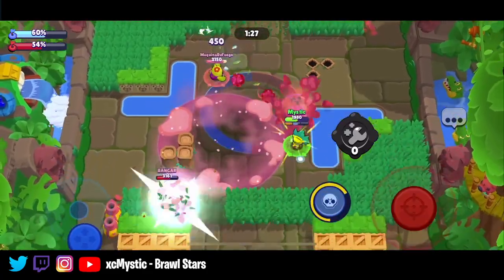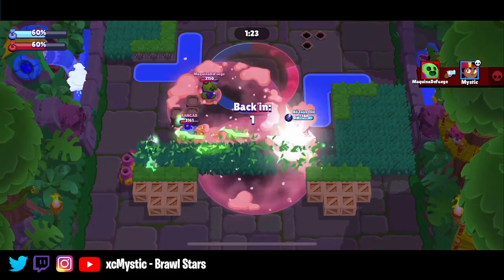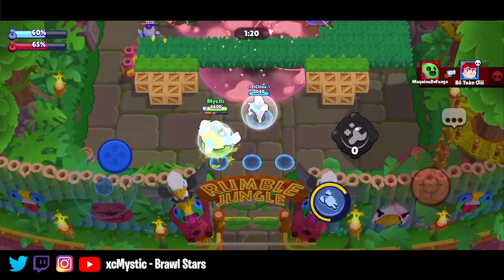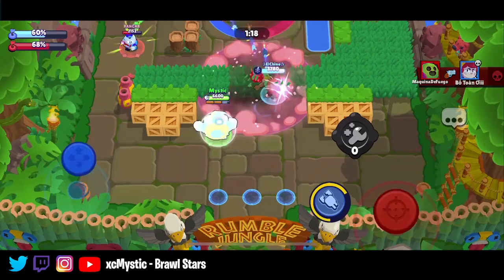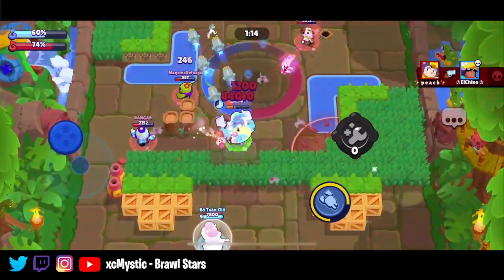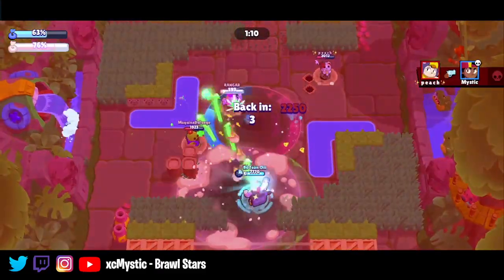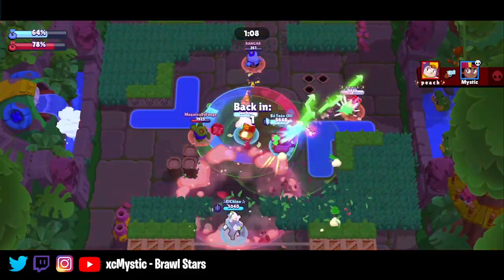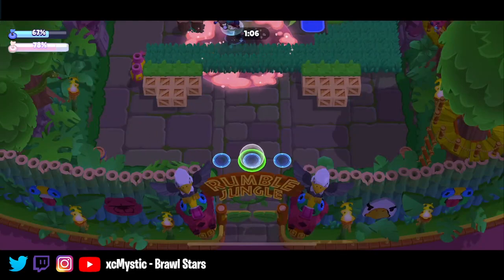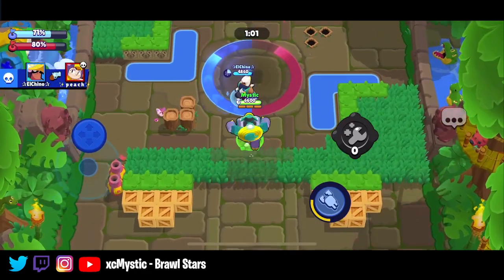I'm just going to stay and get more percent. Spike's going to be able to take me down. Pam should honestly chill out, wait for us to respawn so we can go in. Let's see Bow suicide to get those mines down. They're all low. Pam's able to get her heal down — she should be able to survive this. She goes down, but Bow's alive. Might even take down B.